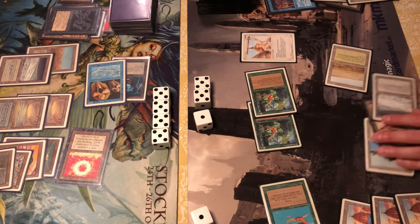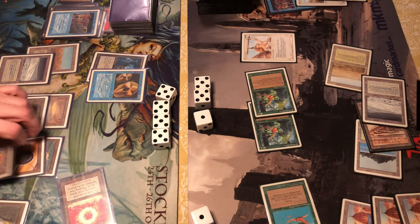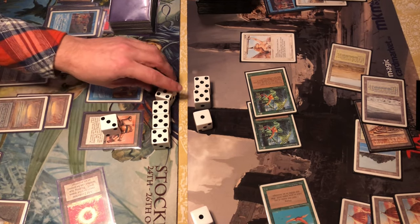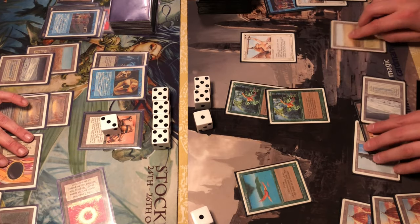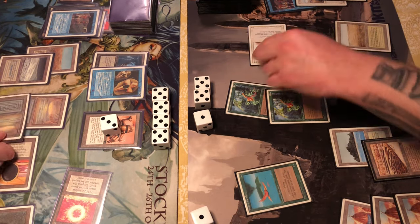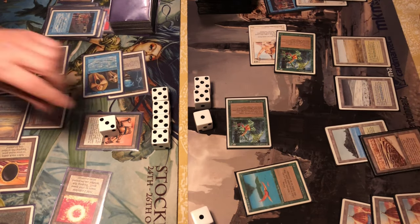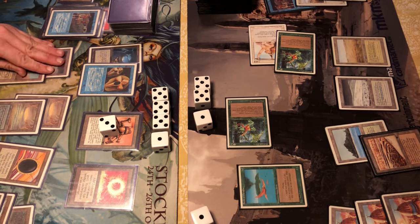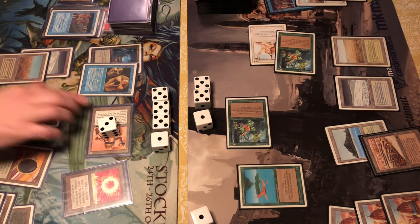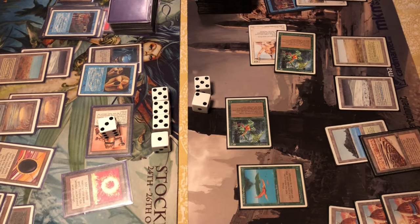A Serra Angel comes out — three creatures now, overrunning the Icy defense. Drawing into a Time Warp and using it immediately to dig for answers. Another Triskelion comes out. In his upkeep, tapping the Serra Angel and one Ernham Djinn. He attacks with an Ernham Djinn — can't profitably block with only a 4/4 Triskelion. But Ernham Djinn gives the Tetravus forest walk, and with a Savannah and Tropical Island in play, the Tetravus gets in for four points of damage — he's at seven life.